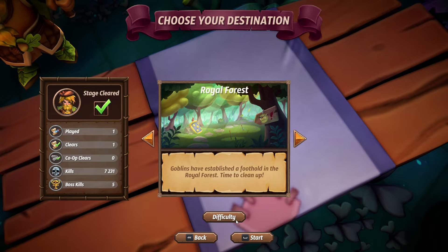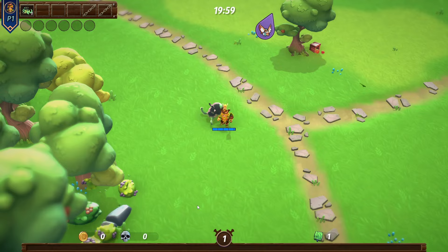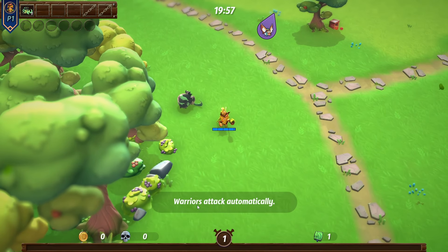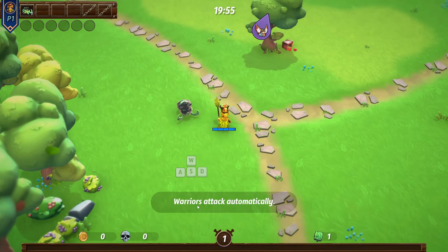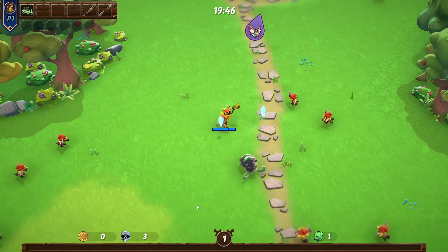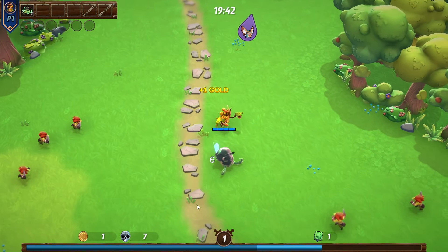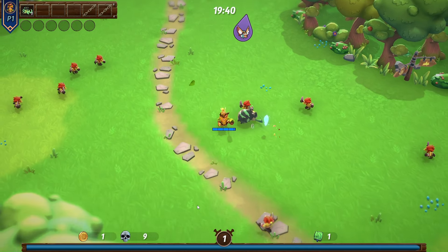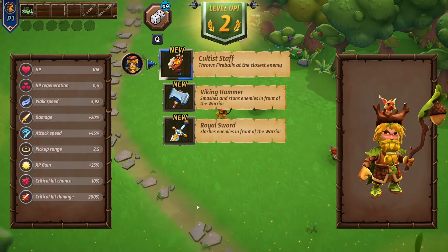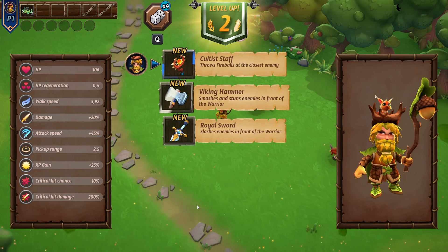We don't even have hard mode unlocked yet, but that's for another time. We're going to get into it — it is the summon. We all love summons and it does actually have an evolution. Weirdly enough he doesn't have a passive, but he does get an evolution on his skill. We'll play it on the first map just to show you guys, since it's the easiest map and it will be really easy to get the evolution for the skill. There's also a build where we don't have to worry about leveling anything.